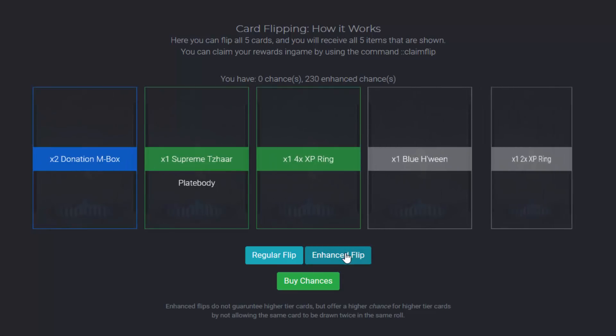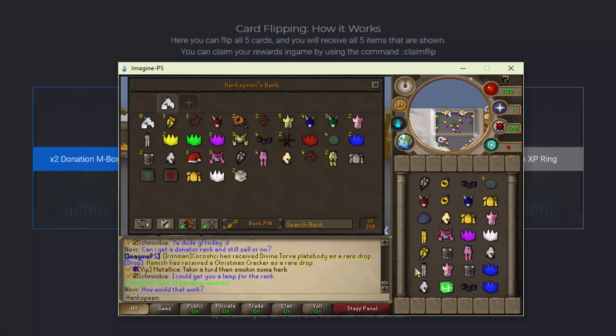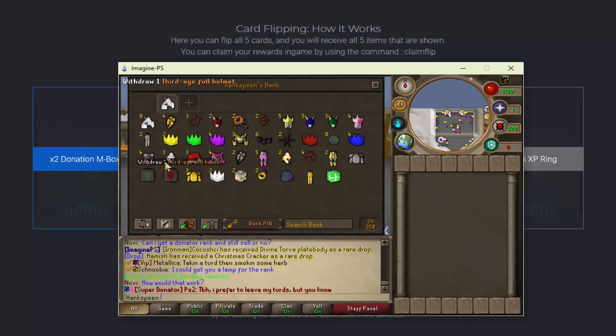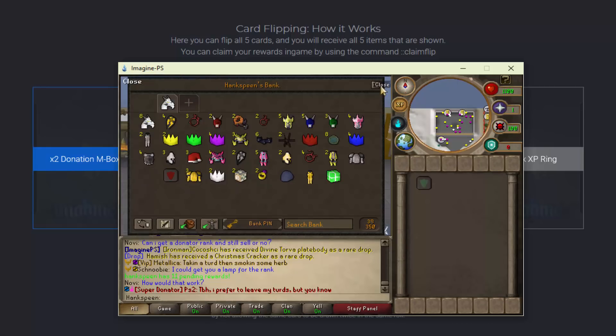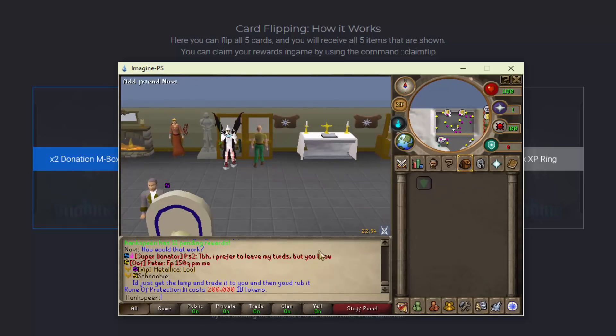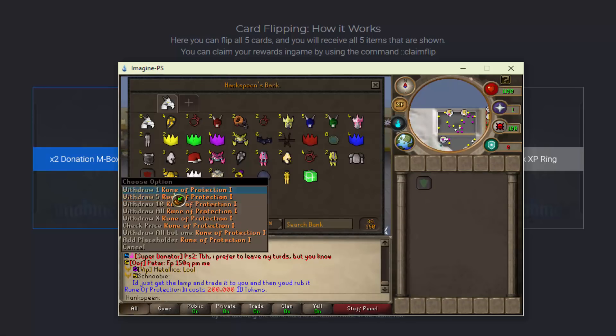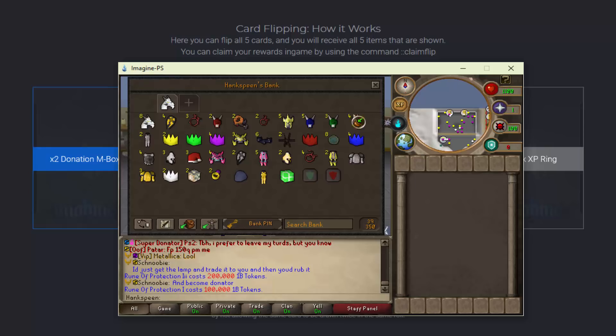I think I made a mistake — instead of gray being both uncommon and common, green is uncommon and blue is the rare. We just got donation mystery boxes. Going in game and typing ::claim flip, we actually got three blues in total. We got the turtle box and two donation mystery boxes, but we also got a rune of protection eye and a rune of protection three — I'm pretty sure these are new items. That's 200 trill and 100 trill respectively. So we just made 300 trill off of one flip. That's insane.